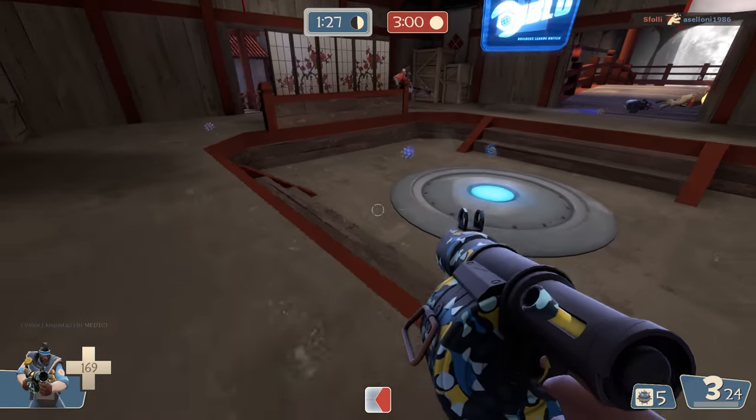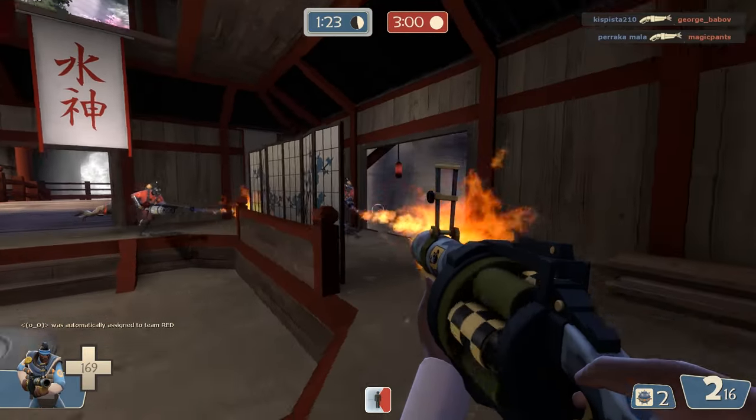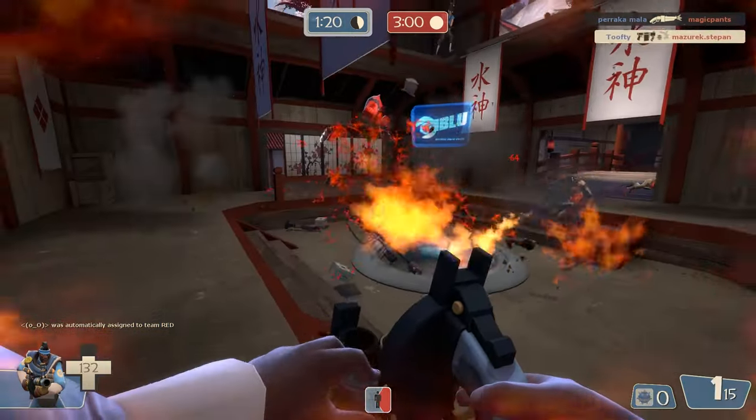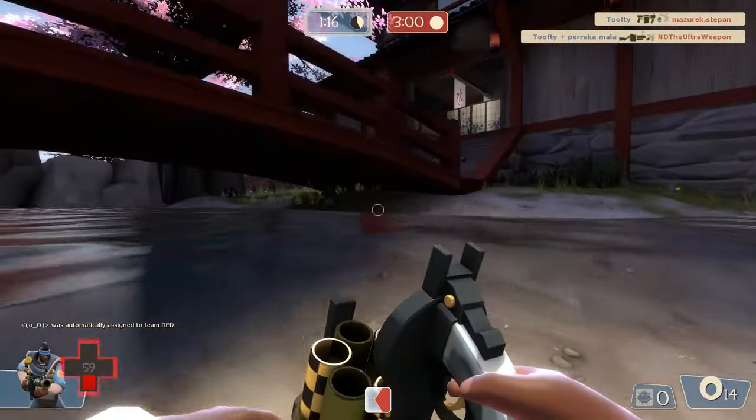In this second example on Suijin, I'm on the point with two Pyros chasing me - one either side. They're both expecting me to run backwards away from them, so with all the flames and chaos I actually run back towards them the way I came and I'm able to make a quick escape and just about survive.